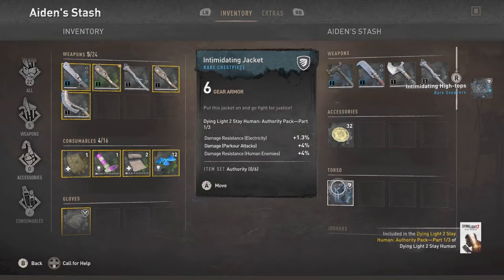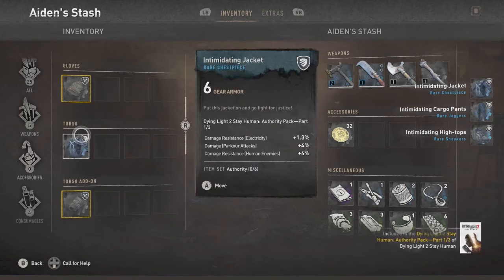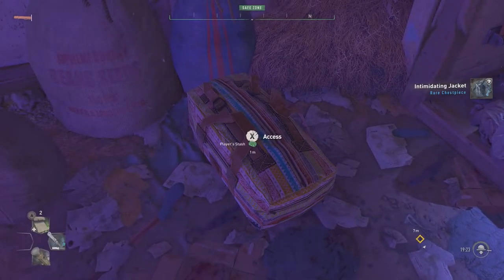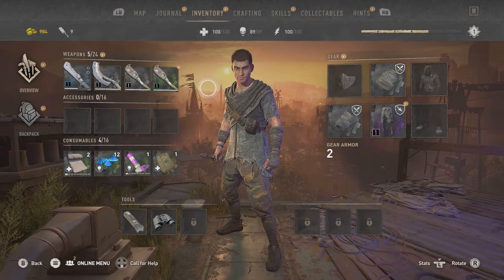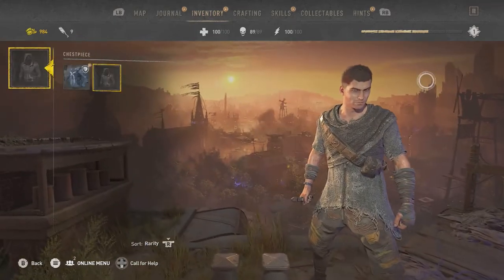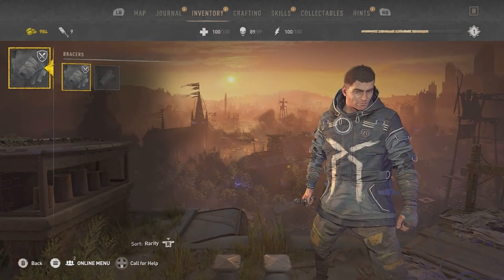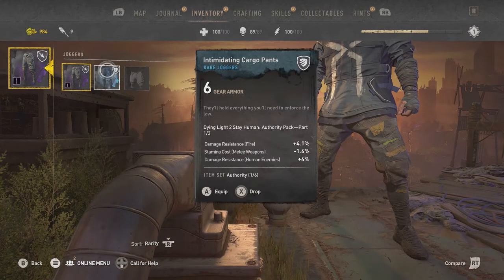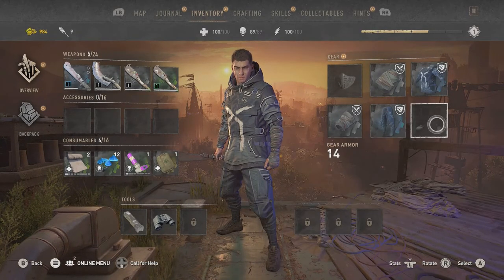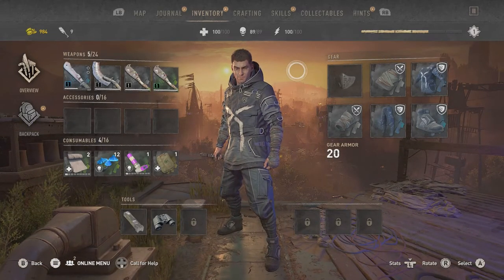Then you go back to inventory and you should see them over here — they're in your stash. So if you want to actually put them on, you're going to want to move them over. Then find where they're at and equip them. Back out of the stash, come over to your inventory, and click on each piece of gear. For the chest piece I'm going to equip this. I know I got some pants — this one is actually better for me so I'm going to equip it. And then the last piece is the shoes, and again I'm going to equip it.